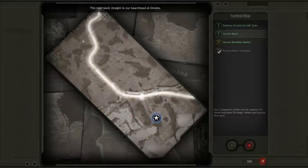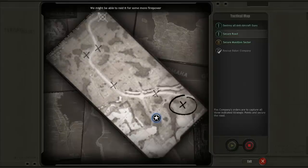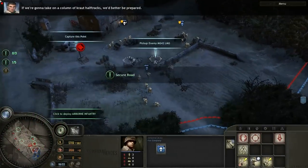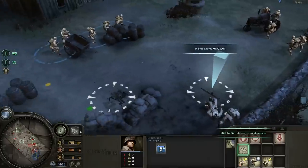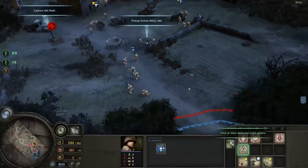This road leads straight to our beachhead at Omaha. The landings will not succeed unless we control this road. We'll need some heavy weapons. Aerial recon shows that the Germans have a weapons depot here — we might be able to raid it for some more firepower. Like in that other video where I captured a German weapon, we can capture this light machine gun or this heavy MG-42 that a unit would set up and deploy.